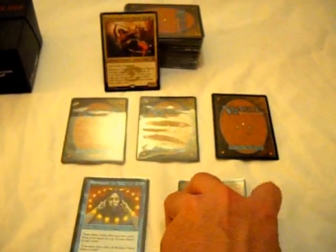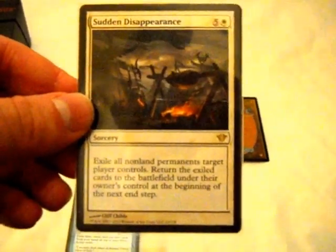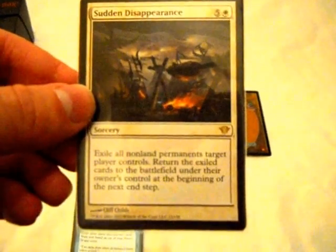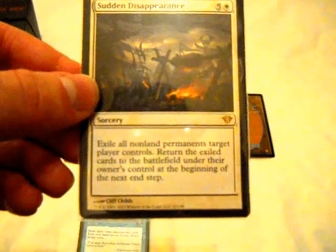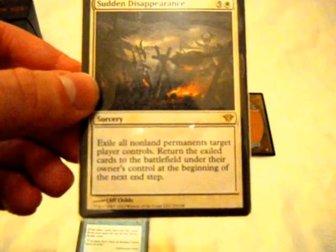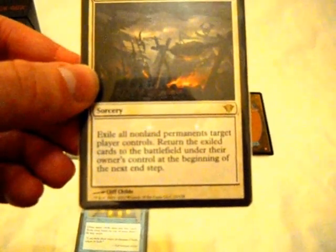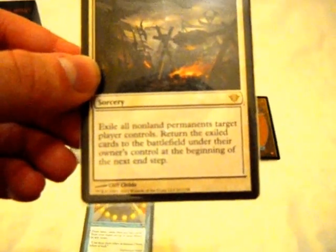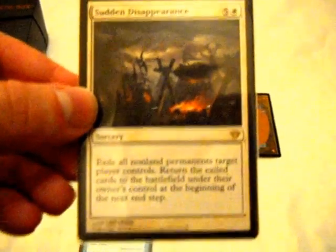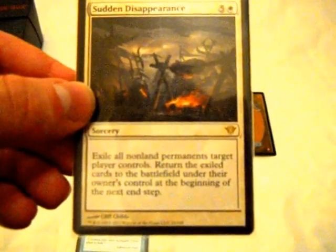The next card, number four: Sudden Disappearance. Now, it's a little expensive and it's at sorcery speed, so it's not perfect. But for what it does — it exiles all non-land permanents the player controls for a single turn. It's not as good as a board wipe, but it is so perfectly fit that all you need is five colorless and one white. And then it completely takes care of your opponent's field, regardless.